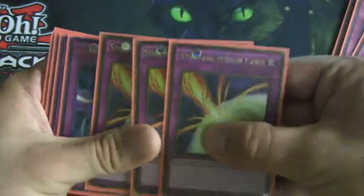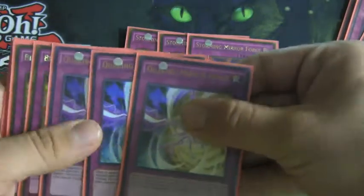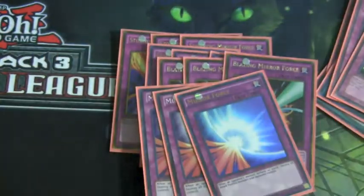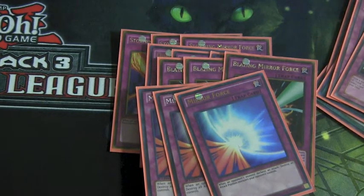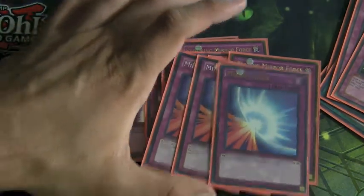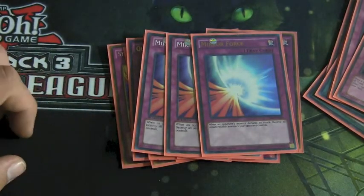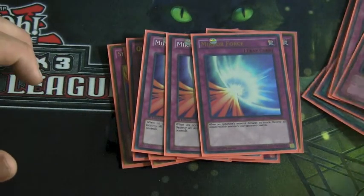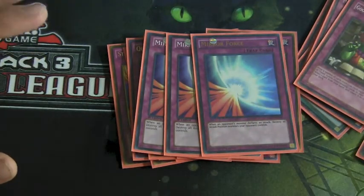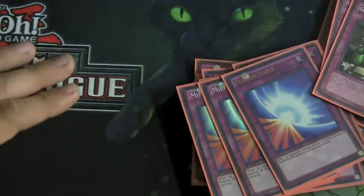Now we get to the forceful part. We run triple Storming Mirror Force, triple Quaking Mirror Force, triple Blazing Mirror Force, and triple regular Mirror Force. These Mirror Forces were something I wanted to throw into a deck as they were being released, and I finally realized this is the deck I want to put them in. Your opponent does not want to attack you with these kinds of cards. It's more of a gimmick — not necessarily sure how it 100% synergizes with this deck, but it's been working out for me pretty well.